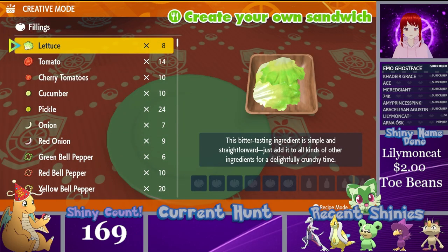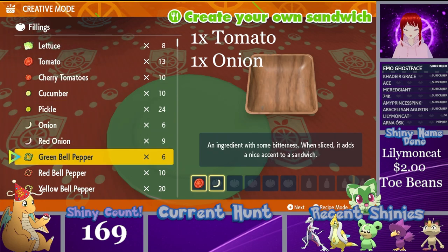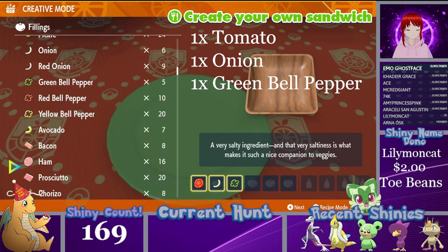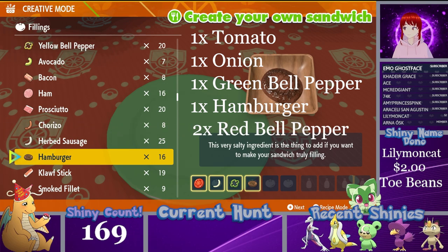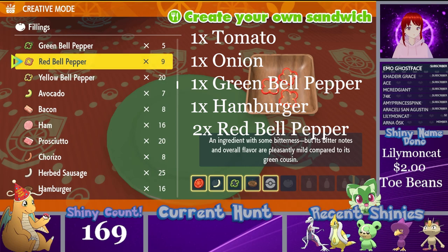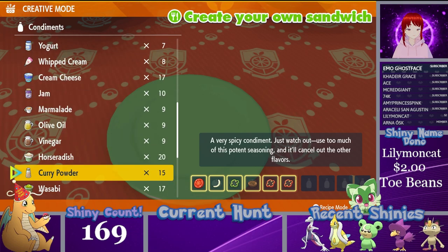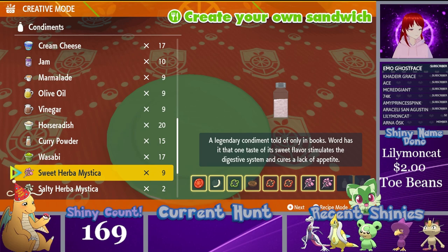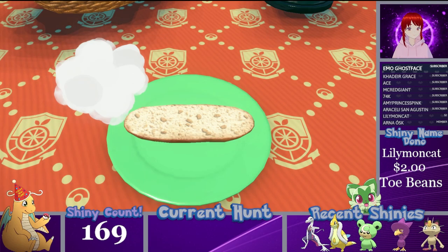For this sandwich, it's another one with a whole lot of ingredients. You'll have one tomato, one onion, one green bell pepper, and one hamburger as the base — if you're making this sandwich for any type, you'll use those four. To make it fire-type, you also want to add two red bell peppers. This one allows you to use any Herba Mystica like the first one — sweet and sour still do not mix, but you can use two sweet or two sour, just not sweet and sour together.